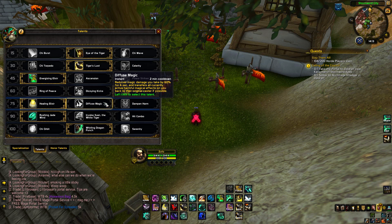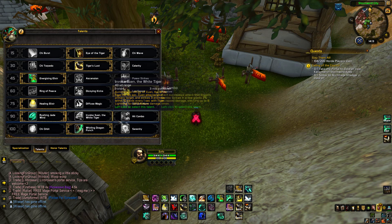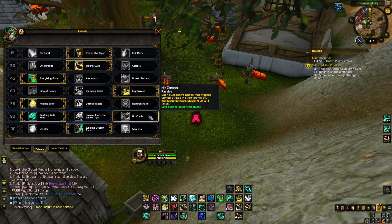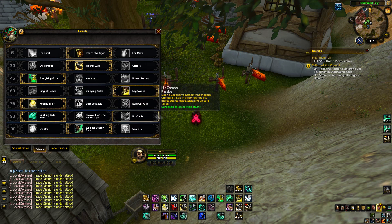Diffuse Magic is still the same — this might be good against warlocks. Dampen Harm is not good. At level 90 we have Rushing Jade Wind, Invoke Xuen, and Hit Combo. Rushing Jade Wind and Hit Combo are the best. Hit Combo is probably the pick for sure in arenas if you play it right. I've been playing around with it but I don't really like it as much — I like Rushing Jade Wind more, but I can see when Hit Combo would be good.